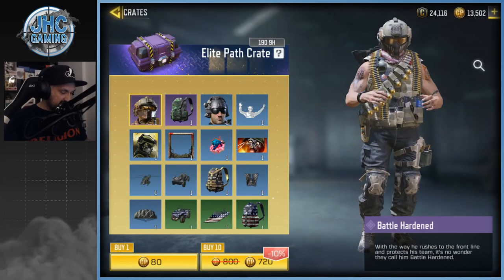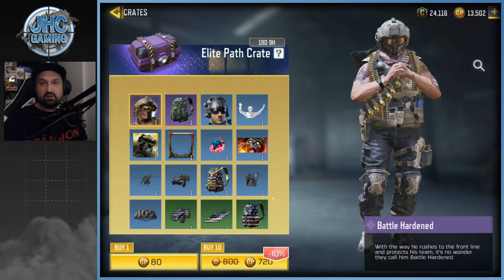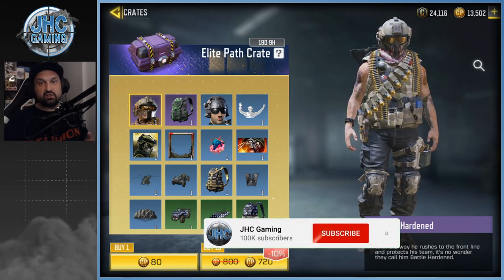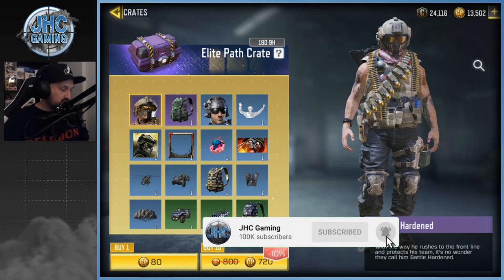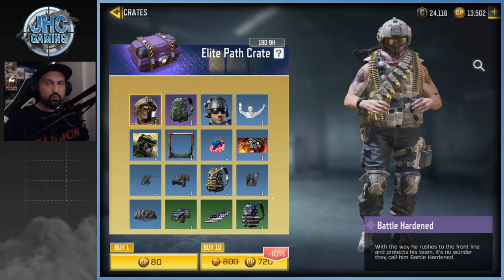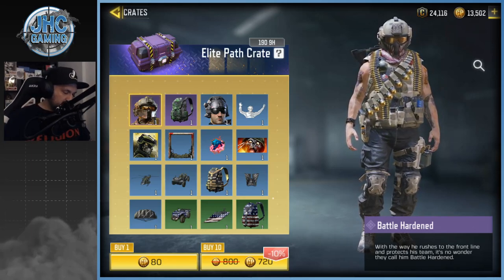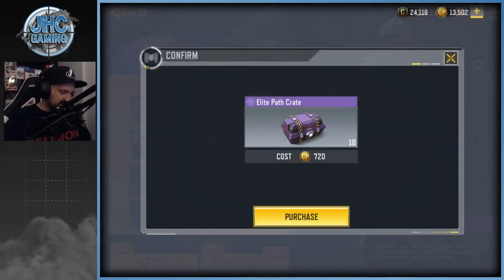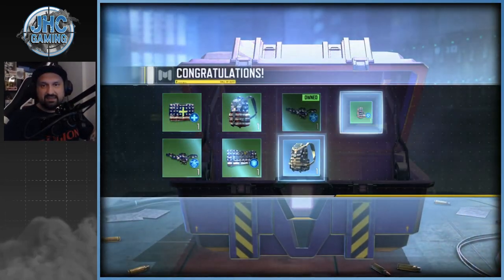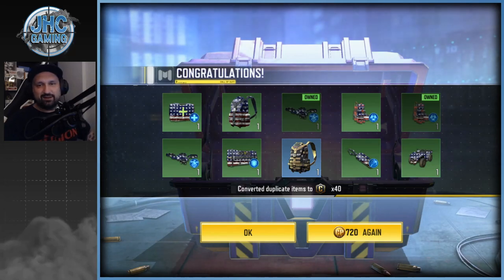We're definitely starting with the battle hardened today — gonna try to get that skin. But before we start, guys, smash the sub button, let's get a hundred thousand on the channel. We also get some spins on the lucky board — we're gonna keep that for the end for a change. Let's get started and open these crates right now.